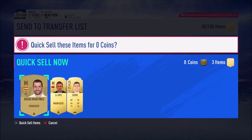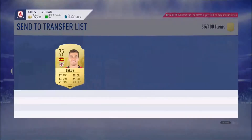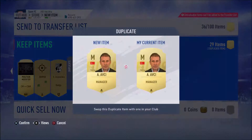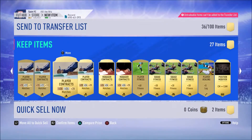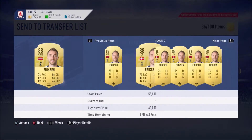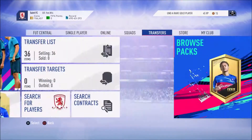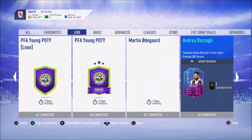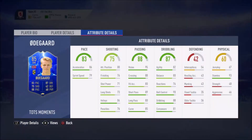Oh, this is untradeable. Eriksson is untradeable — can I put him into an SBC? That's actually alright, I'll take that. Now, is the daily SBC Martin Odegaard? Should I get this Martin Odegaard? It looks quite bad.